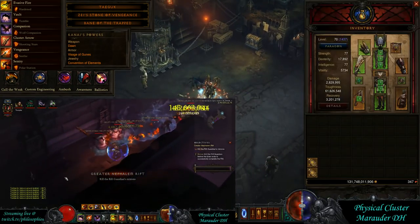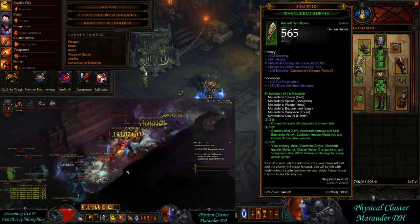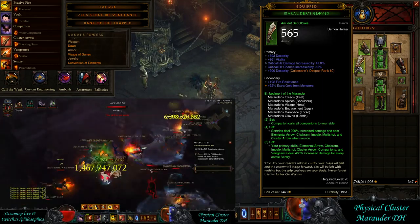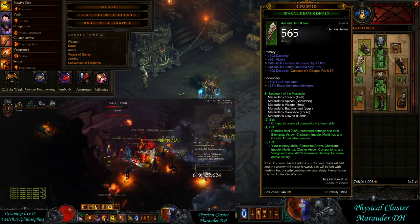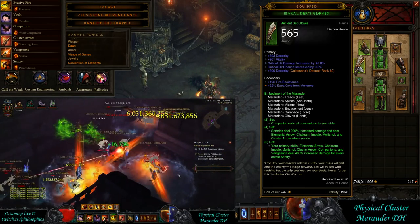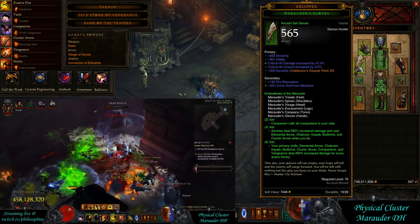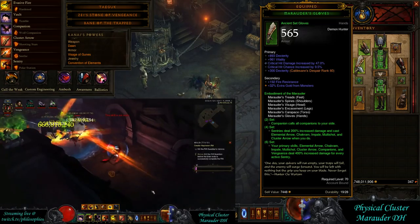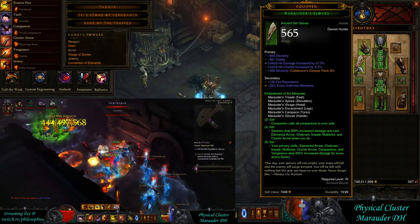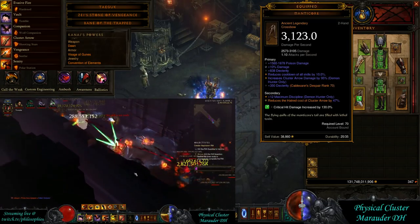Here in the game I can show you the new Marauder set. Some of these numbers are still being tweaked and tuned, so don't pay too much attention to the exact numbers — just keep in mind the overall idea. You get all of the companions, your sentries deal more damage, and you deal more damage with these abilities per sentry. Big damage bonuses based on having sentries — that's the new Marauder, basically the same as before but a little bit bigger.